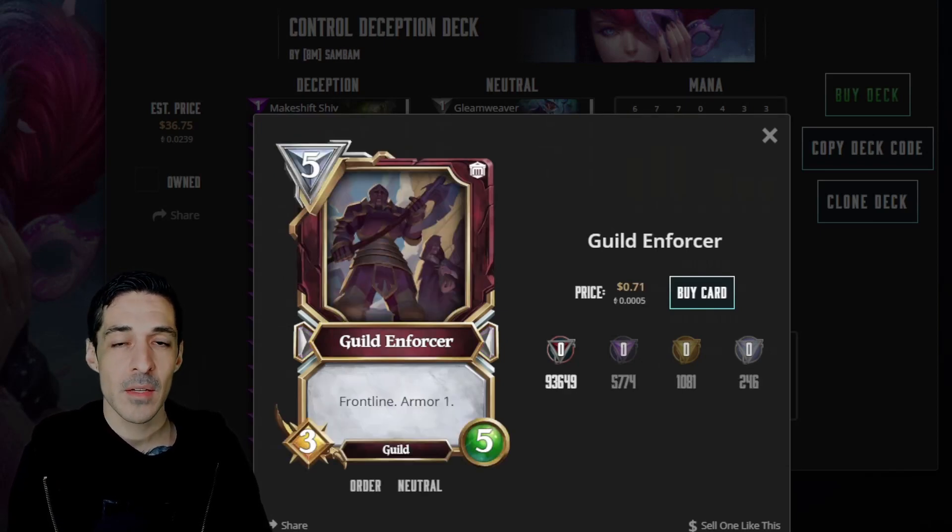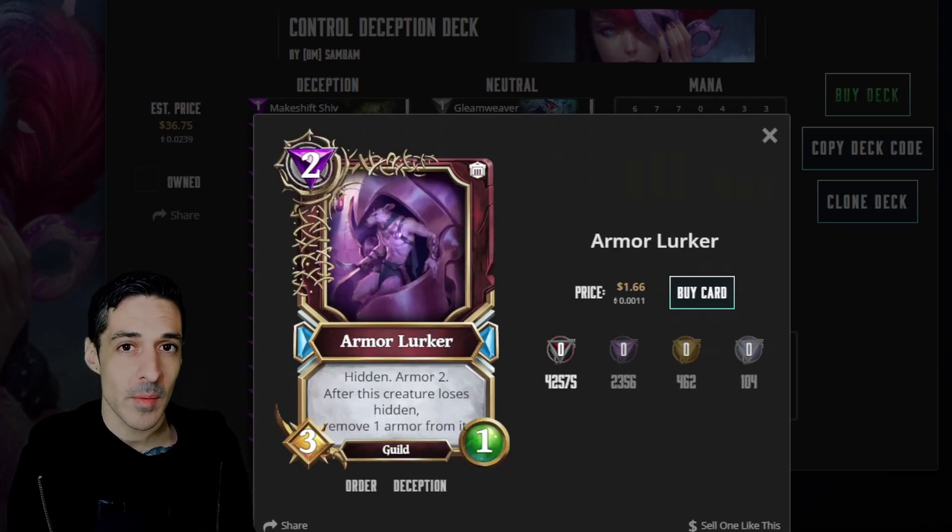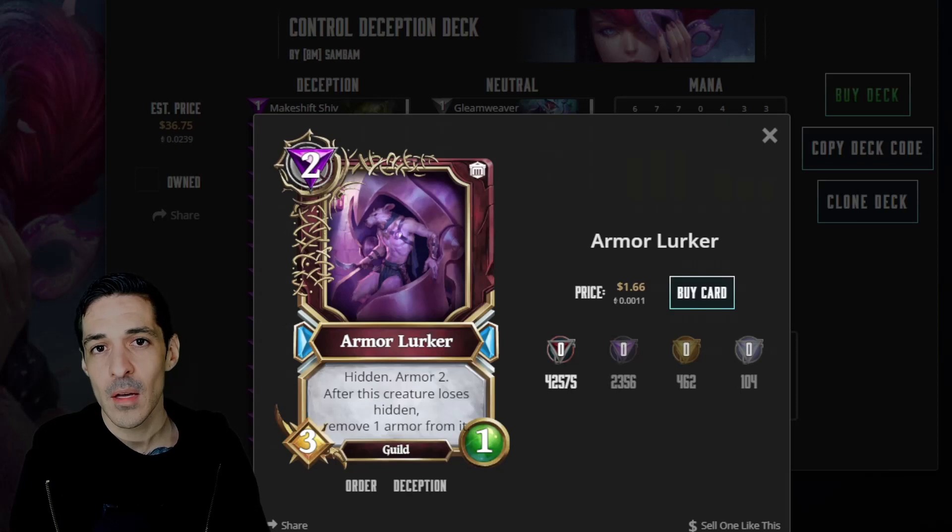Guild Enforcer is a 5-mana 3-5 with one armor. It is very strong. It has frontline - if your opponent cannot destroy it or go around it, they're going to have to run all of their creatures in. It's a great tool to help deal with Zoo decks. Armor Lurker is debatably one of the best two drops in the game, up there with Underbrush Boar and Pyramid Warden. It's a 2-mana 3-1 but it has two armor and comes down as hidden, staying hidden permanently. Every time it loses hidden it loses one armor, so the first time coming out you can make a favorable trade and kill another two drop.